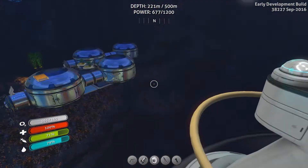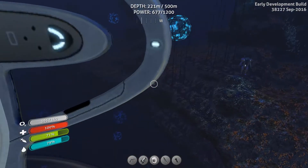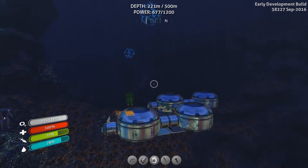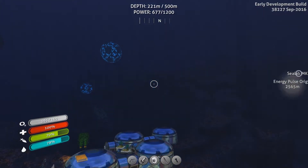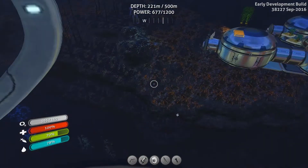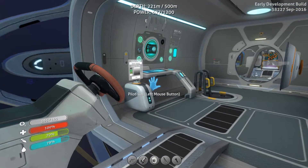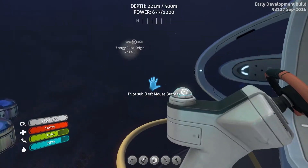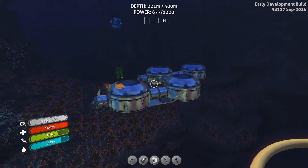As for other creatures, I had mentioned some time ago the Crab Squid and how they were dangerous because they had an EMP blast. Apparently that wasn't in the last update — I thought it was — but it's in this update. So if we encounter a Crab Squid, they will become very aggressive and let out an EMP blast that can disable pretty much anything. They can disable the Seamoth, they can even disable your base, so you have to be careful where you build.